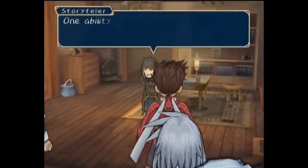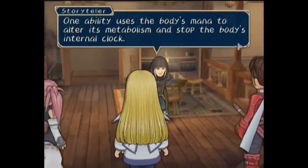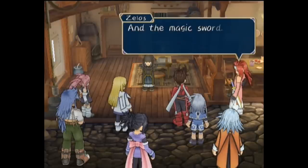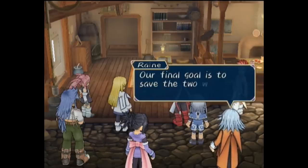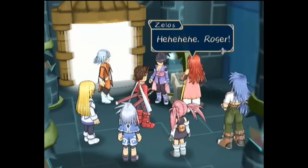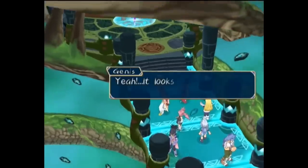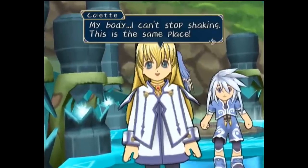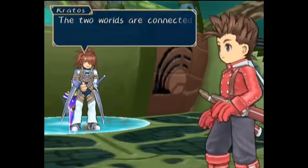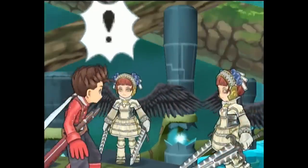The storyteller shares that after becoming an angel, one ability of theirs is to stop aging, so it's not impossible. Still, they have a lead on their main objective of uniting the two worlds, and it has to do with Oredin and its magic sword. Visiting Tethe'alla's Tower of Salvation, Zelos is acting awfully suspicious. Inside, the group is shocked to find it's not only identical to Sylvarant's tower — it's the exact same place. Kratos appears to confirm it is indeed the same place, though his intent is still to take Colette as a vessel for Martell, surrounding the group and taking them prisoner.